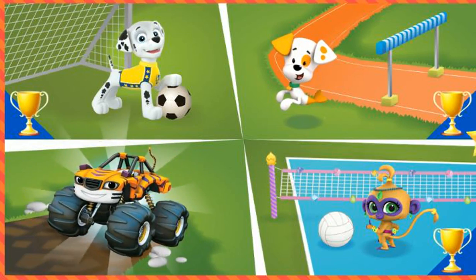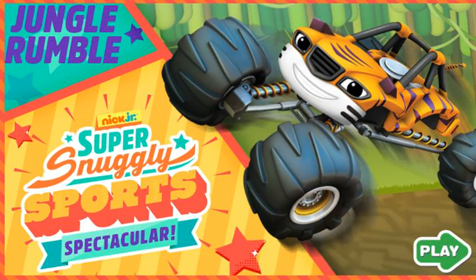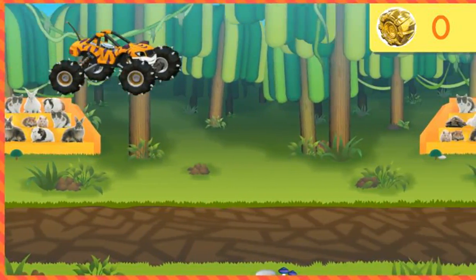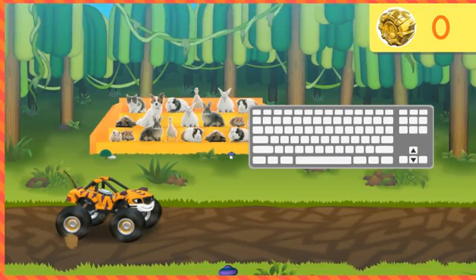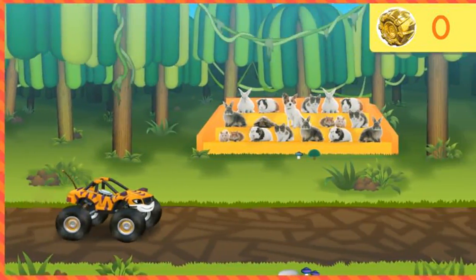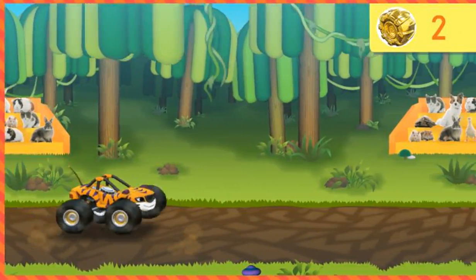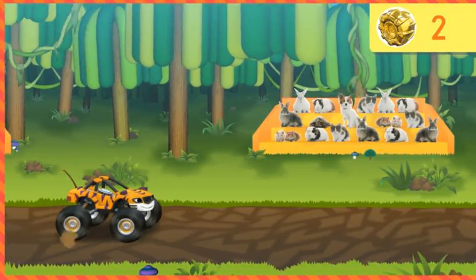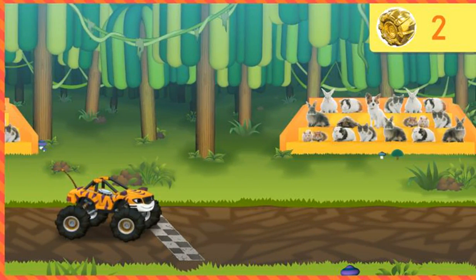Jungle Rumble! Play! Ladybugs and gentlemites, welcome to Jungle Rumble! Where we'll see Stripes the Tiger Truck race his way through a tough obstacle course! Will you help him avoid things in his way? To help Stripes jump, press the space bar on your keyboard! Drive through golden tires to collect as many as you can! Drive over ramps to collect even more golden tires! Watch out for things on the road — they'll slow Stripes down! Rev up and roll out! 3... 2... 1... Go!